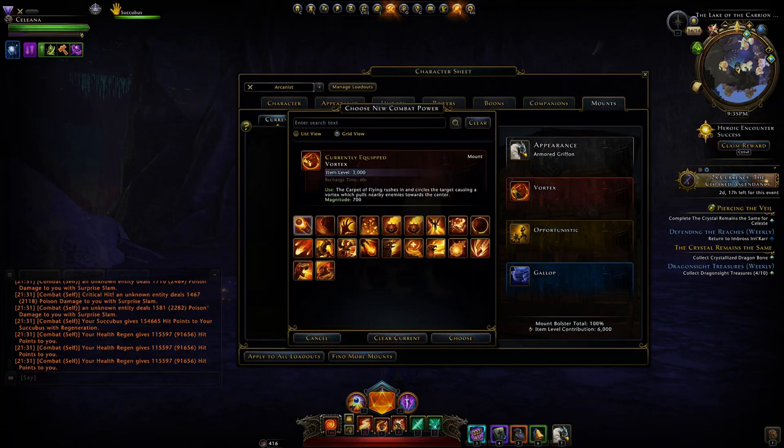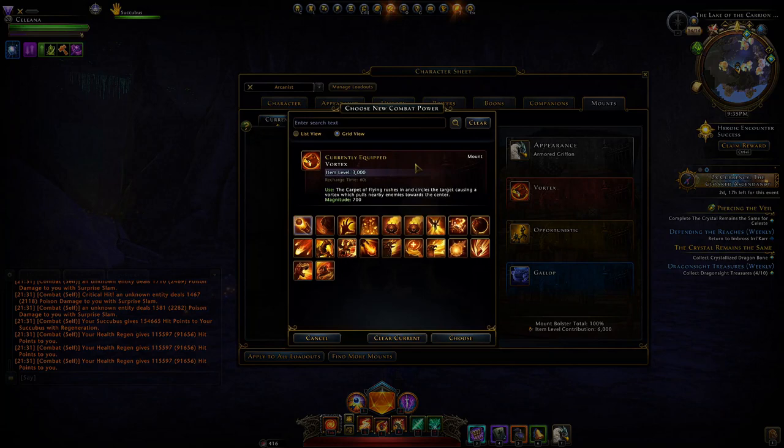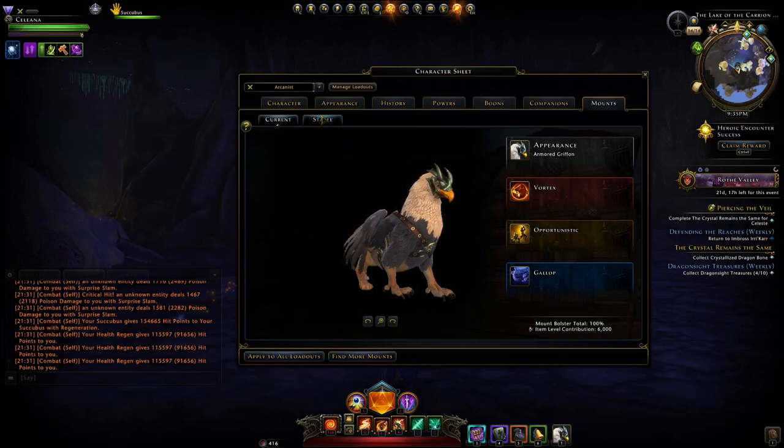For mounts, I'm still conflicted about the best mount combat power for damage. I know the Vortex from the legendary Flying Carpet is really good for grouping up enemies — since a lot of our AOE powers don't have a big radius, that extra control helps us deal damage against everything. Combined with Control Mastery it's useful. Otherwise you have options like the Pegasus, Celestial Wings with Explosive Equalizer, Whirlwind, etc.